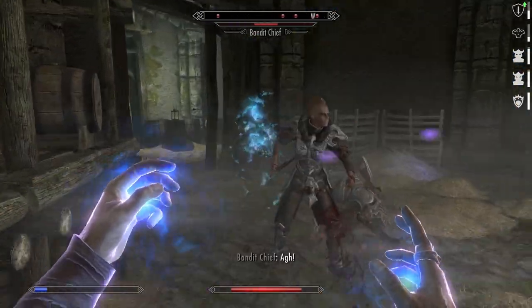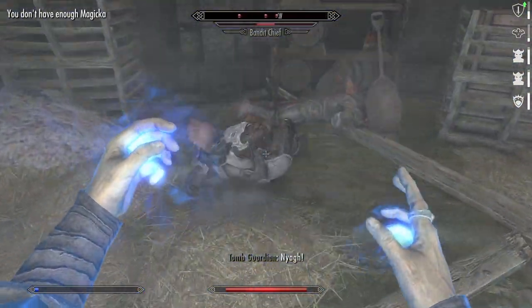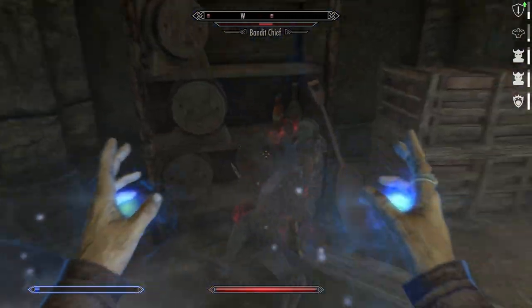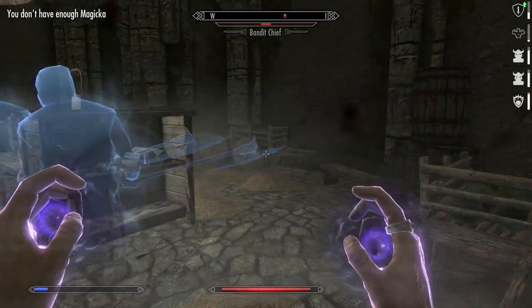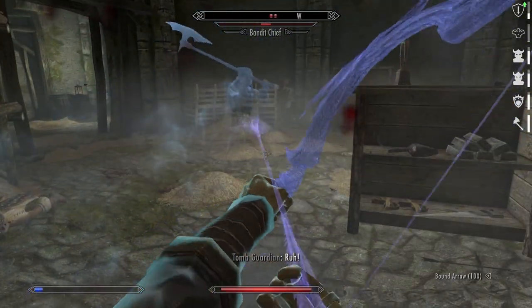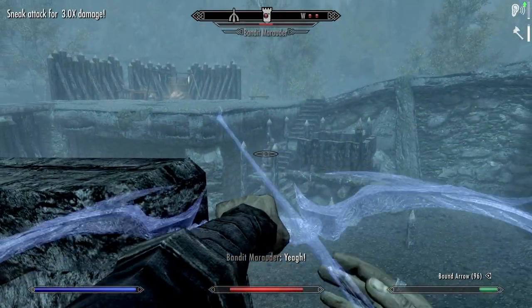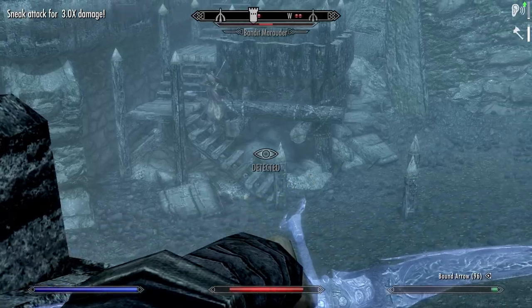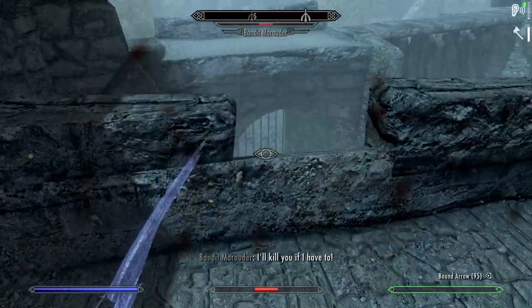With Quiet Casting you could even consider incorporating master level ritual spells like Mass Paralyze or Hysteria, because the enemies can't interrupt your spellcasting if they have no idea where you even are. Quiet Casting also solves the problem of casting your Bound Bow spell attracting attention — now it doesn't attract any attention and you don't have to worry about casting it ahead of time.